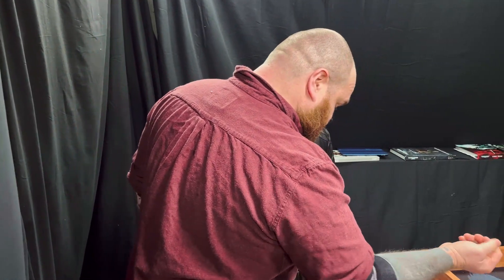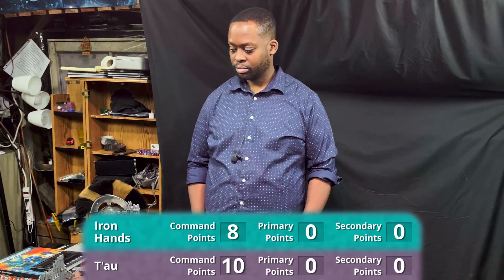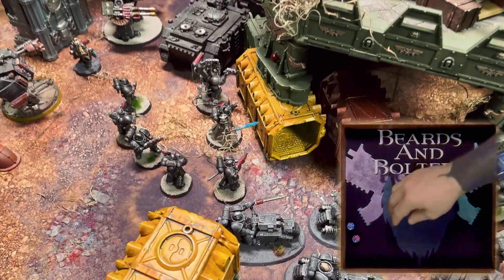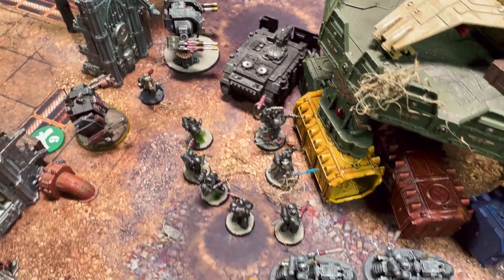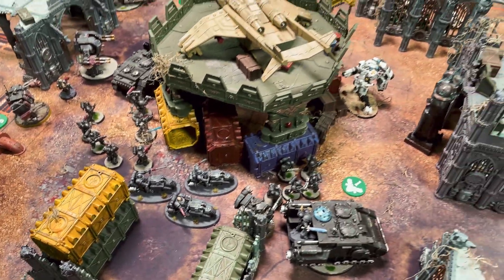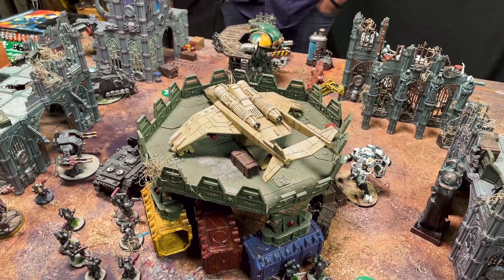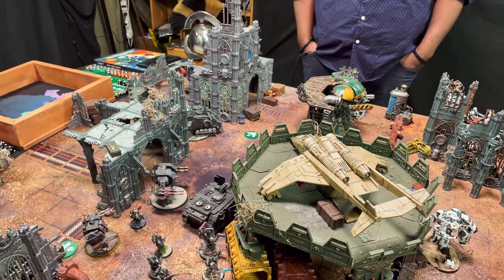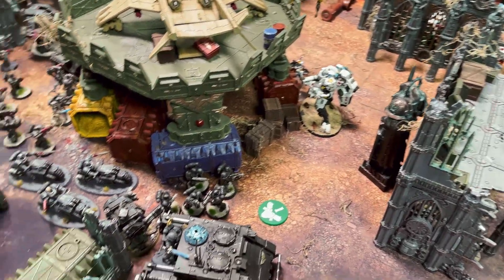Psysteel Armor fails — no one-up save today. The Librarian has no smite-range targets. Players note they're treating all terrain as obscuring with standard ruin rules — los-blocking, pipes, and all standard cover rules apply throughout the game.